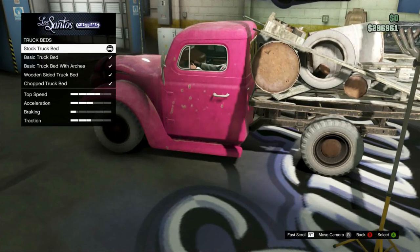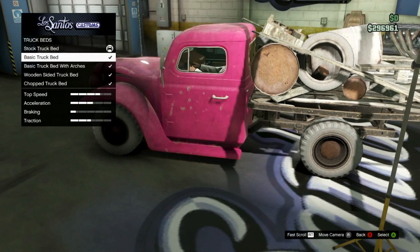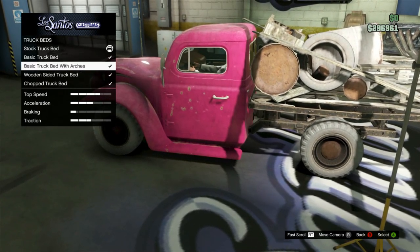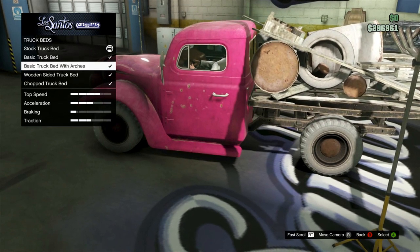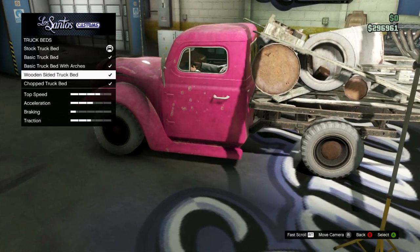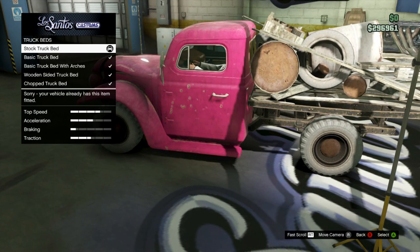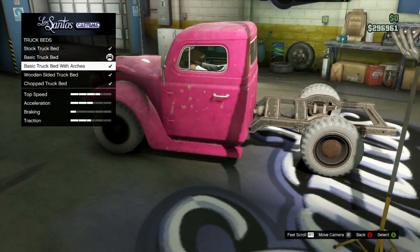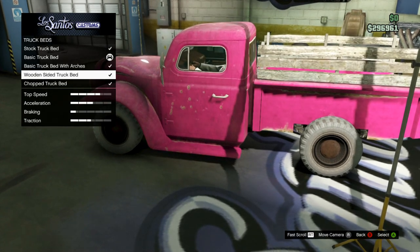Getting into actually how to do it — obviously you're gonna want to drive your Rat Loader into the custom shop. Once you're in the custom shop, go to Truck Beds. Once you're in Truck Beds, you're gonna want to purchase or equip the basic truck bed. Make sure that one is highlighted.